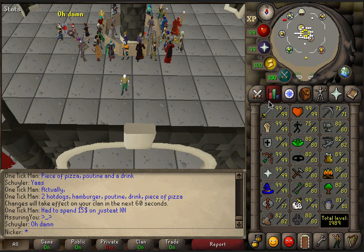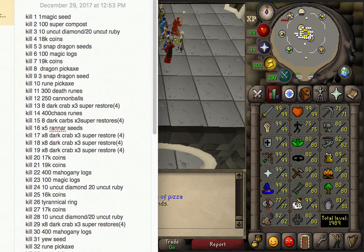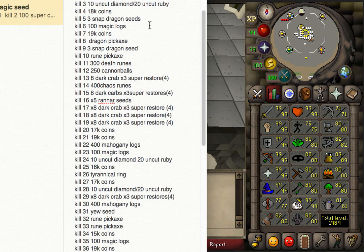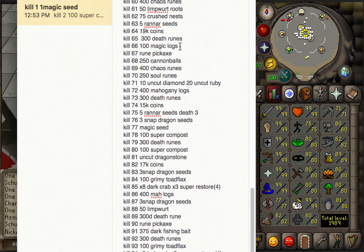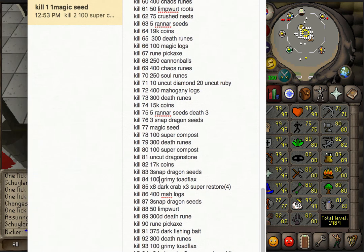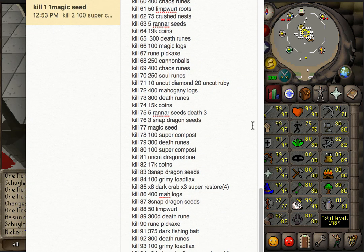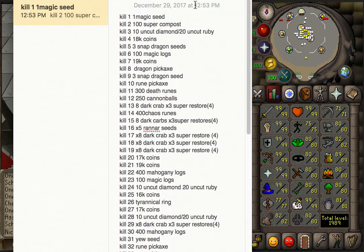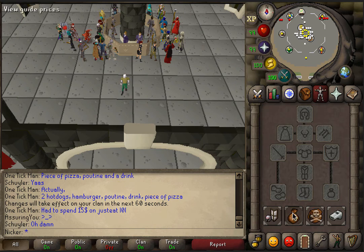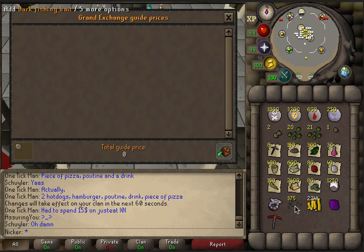Alright, so on to the best part of the video that everyone loves — how much we made, what we got from the 100 kills. As always guys, I do write down every single kill. I got everything here — in case you don't believe me or you want to look at it, pause the video and you can see all the kills here. So we'll get into the loot right now. This is 100 kills from Callisto.